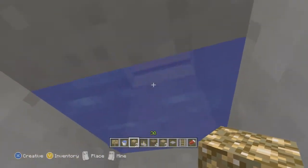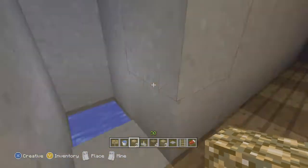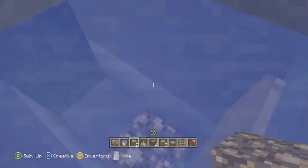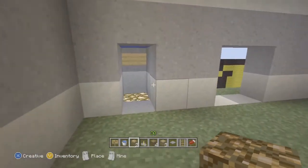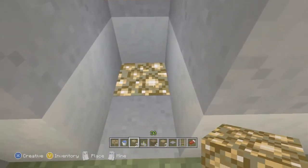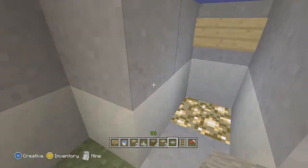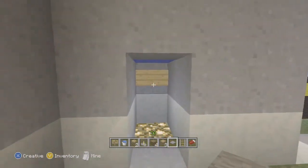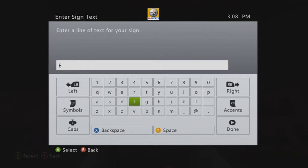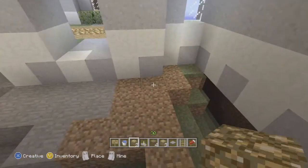Going up you will definitely see the difference in speed. Going down it's about the same. There's your room at the top — design it however you want. On the bottom I'm changing the sign to 'elevator' so people know it's there. You can't put a pressure plate on top of glowstone, so we decided to skip that step. The name is changed to elevator and it looks great.